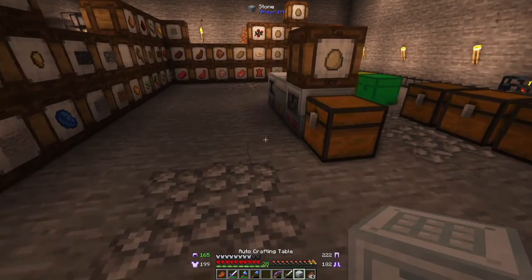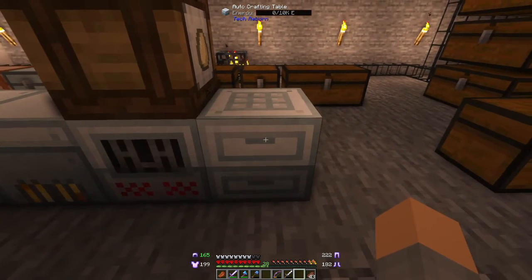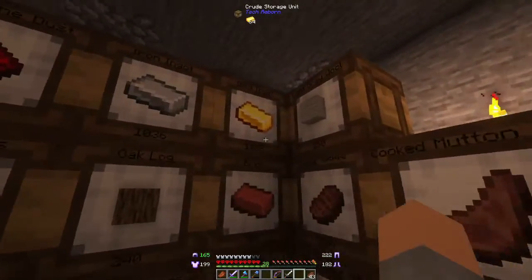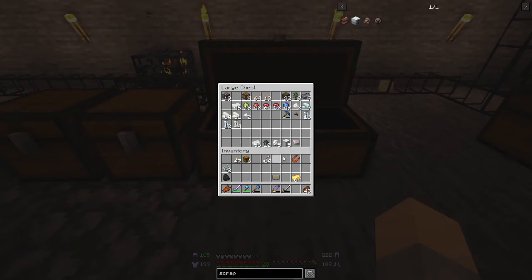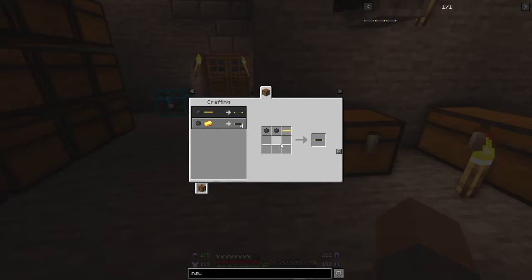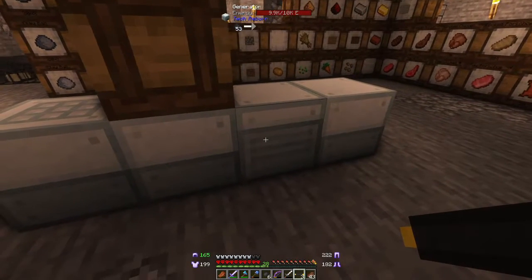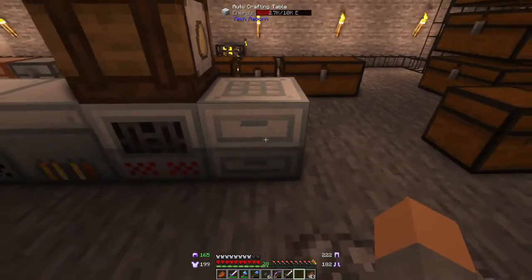We'll put the auto crafting table right here where that chest is - move the chest out of the way and put it down. It does not have power so we need cables. Because we have so much gold we're going to go straight to insulated gold cables. We need some rubber for that - we've got 12 and we're tight, so we'll make just three. A gold cable with insulation from rubber gives us insulated gold cables. We'll put these on the back of the generator and run it right over to the auto crafting table, and now it's getting power.